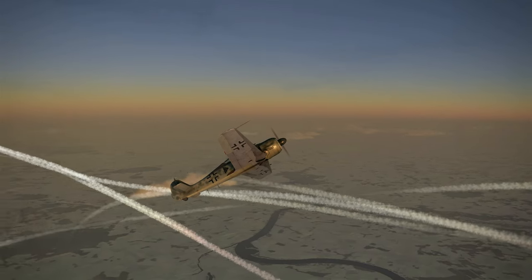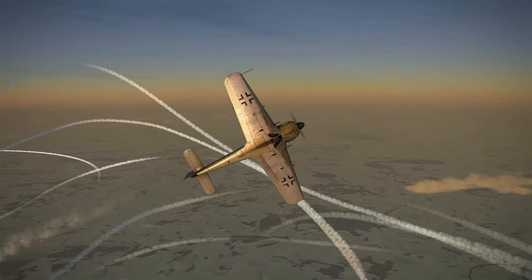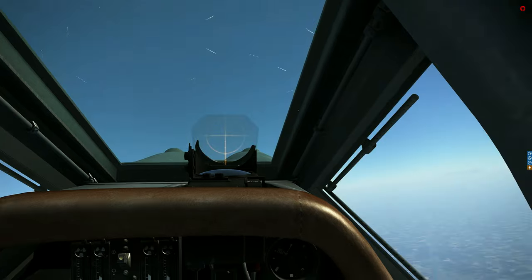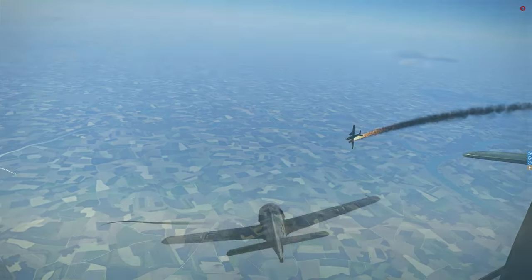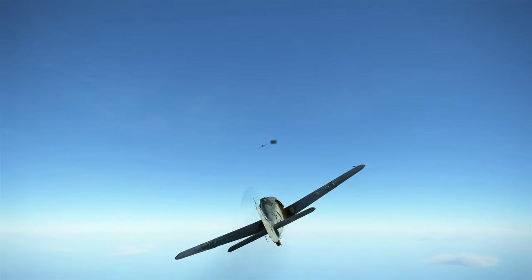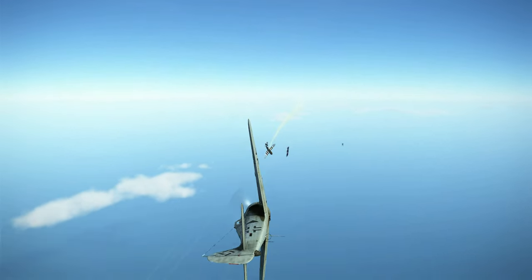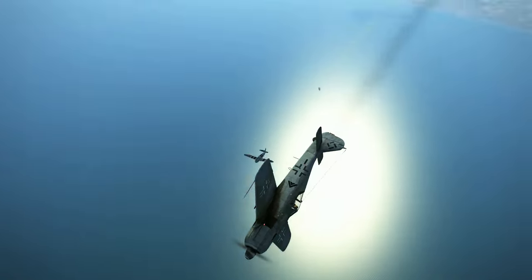Overall the FW-190 A6 and A8 are both very good aircraft. The A8 however is one of my favourite aircraft to fly, just because of those deadly 30mm cannons which tear bombers to shreds. They're not really very effective against fighters, but if you've got the advantage over them they can easily one-hit fighters — though you do need to be in a good position to boom and zoom the enemy fighters. My last point is a reminder to not turn fight with this aircraft.